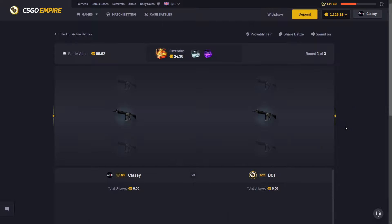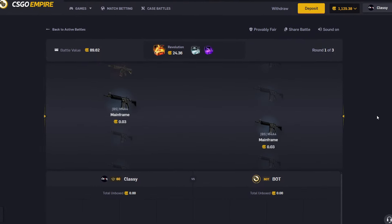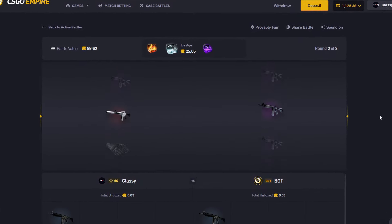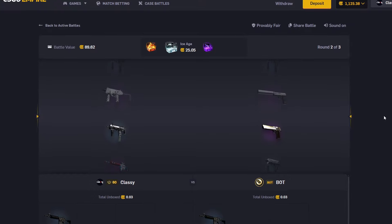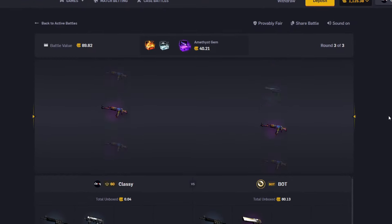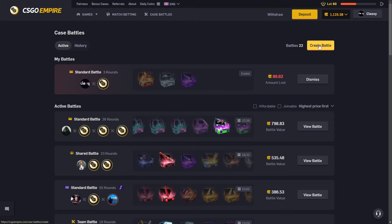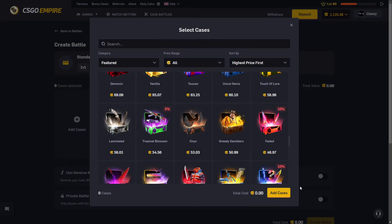Starting off with just a little battle, something to test the waters, dip the toes in. I'll be honest, I've sort of come to dislike the Revolution case — I just haven't been hitting on it lately. For a while I was hitting it; I still hit the Eye of Horse every once in a while, but it just hasn't been paying for the amount of times I opened. I was hoping I would have hit the Howl by now, but I guess not.